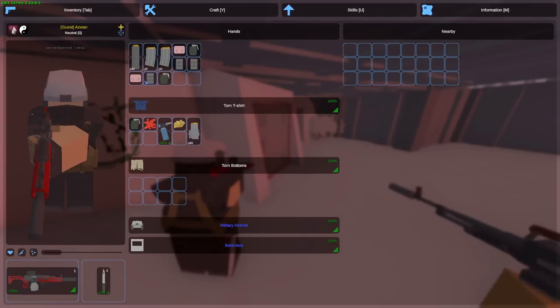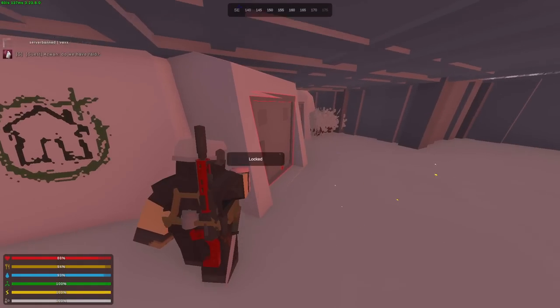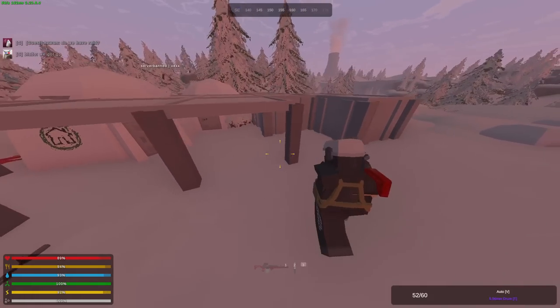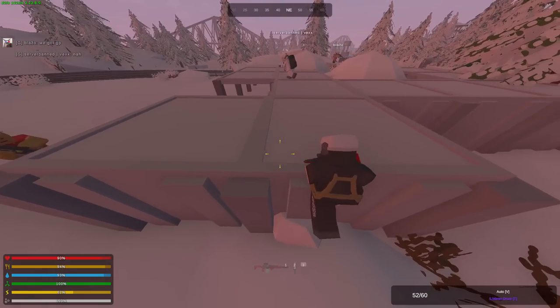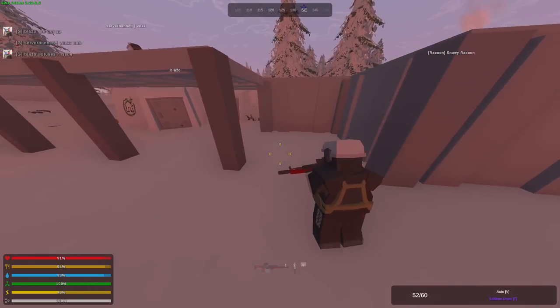We should return as soon as we get some raiding gear so we can finish raiding the base. Inside it seems stacked, and there's actually another one next to it as well, which also has an armor door, and those take quite a lot to raid.